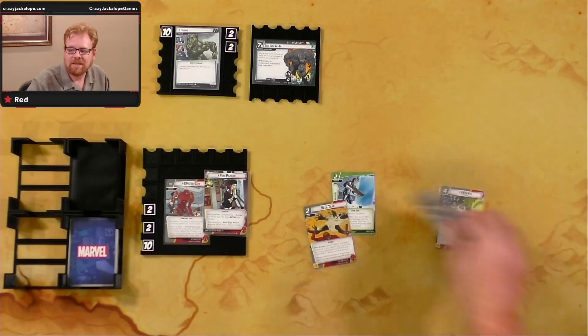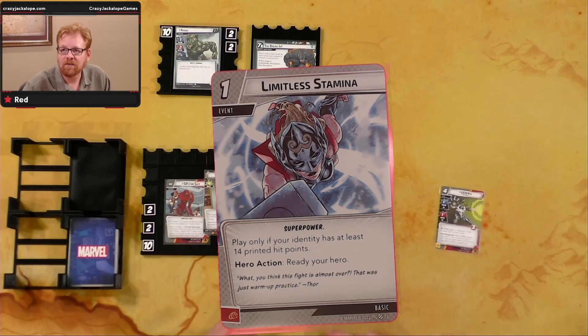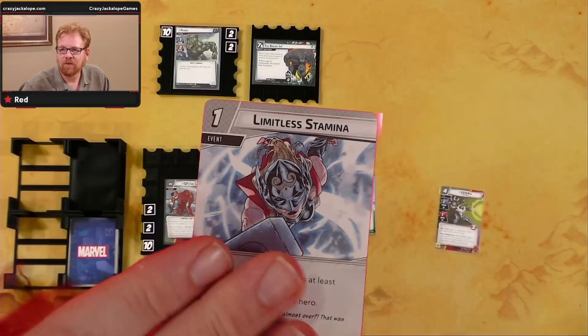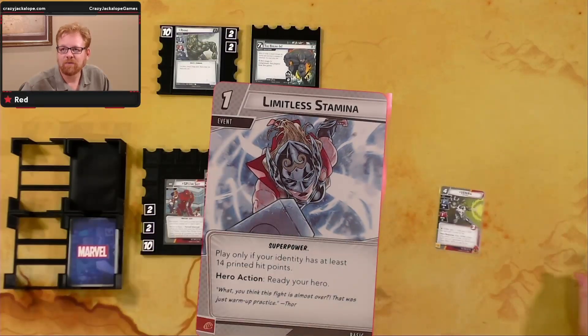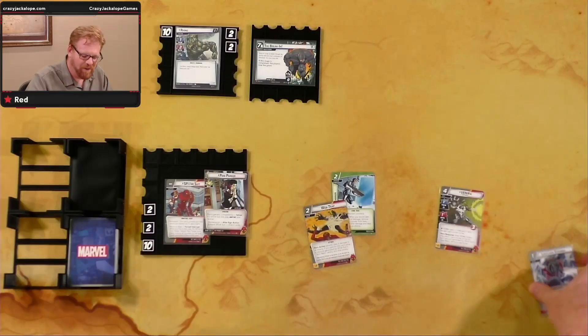Limitless Stamina — play only if your identity has at least 14 printed hit points. Hero action: ready your hero. One cost to ready your hero. This is a great card for decks like Hulk — nice for a lot of other decks.